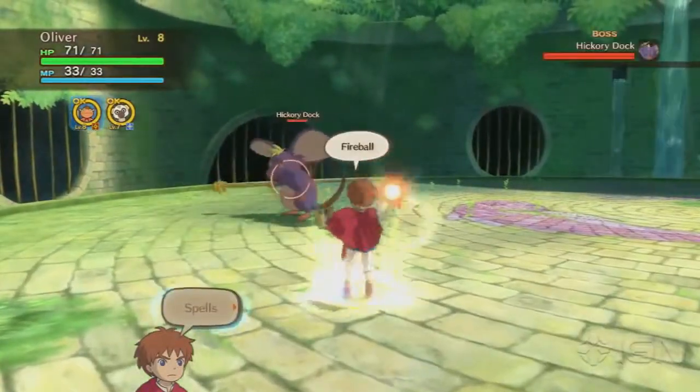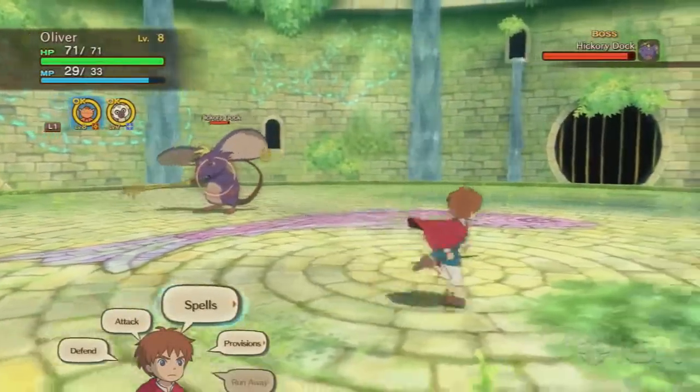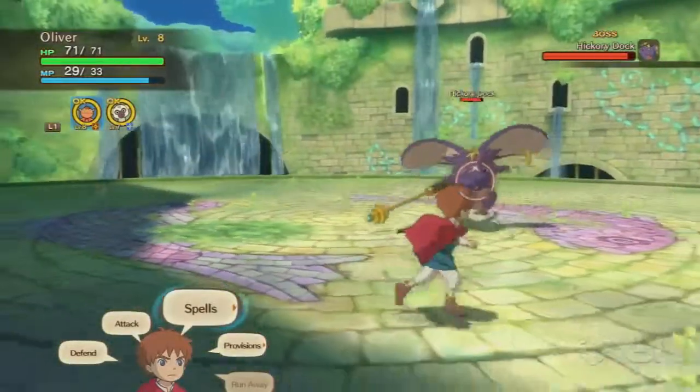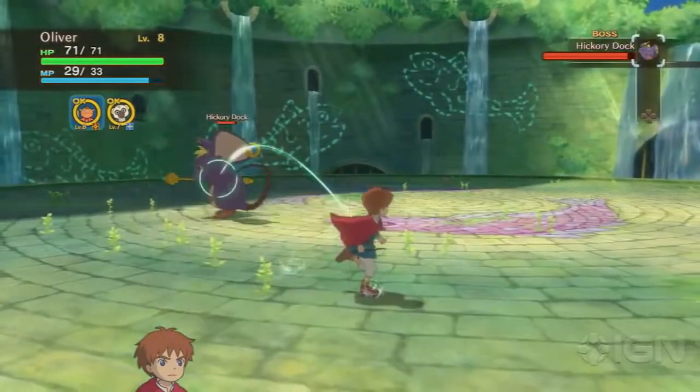The strategy here is essentially the same. Use either your own spells as Oliver, or use your familiars. I prefer to use Oliver in this case, because my familiars are still at a low enough level where they can get easily damaged and can't really defend themselves.